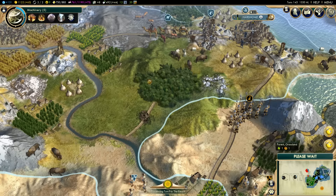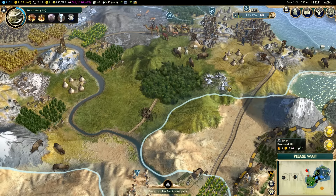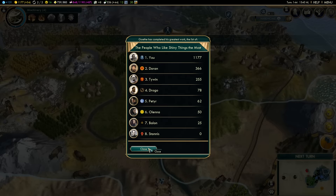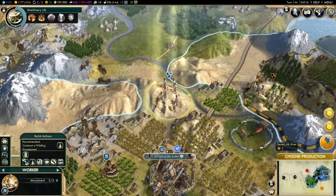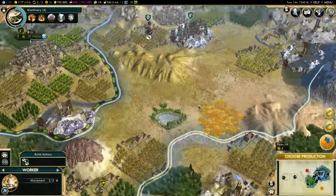I need to get my happiness up. Once we get the happiness up, I can entertain the thought of going back to war, because I do want to finish off Petyr Baelish once and for all. And speaking of happiness, look at this - I can build brothels! They'll give me two happiness. I wonder where all the happiness comes from, but we're going to build brothels and find out. If I build one in each city, I'll have tons of happiness in no time.